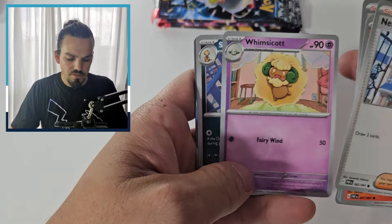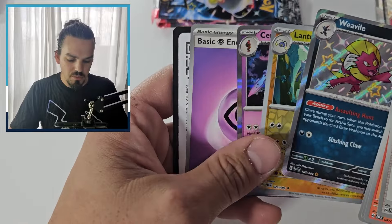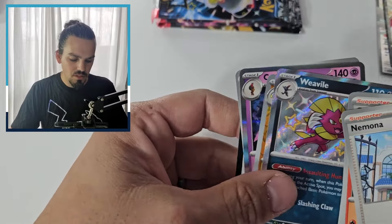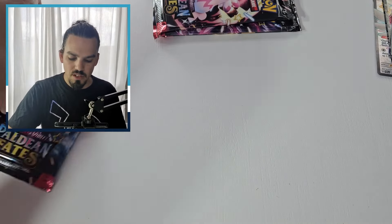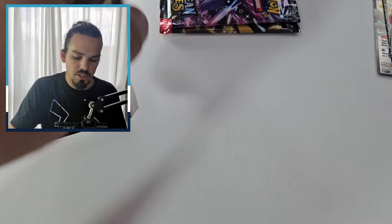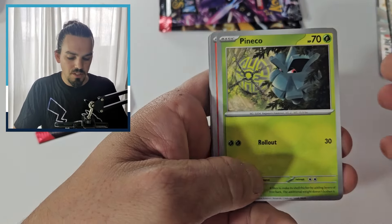I don't know that Paldean Fates has really had an off day for us since we've started opening it, which was only a couple of weeks ago. It's all been very good so far. There is a shiny Weavile — so the Charizard already bringing some of the luck. I think I will save the Don Dozo for last because, as I said, it's been lucky for me. Don Dozo just seems to have the hits for me.